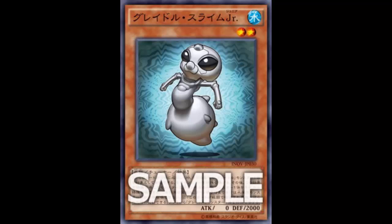So yeah, summon this, grab a Gradle from the graveyard and one from your hand - there it is. Overall not bad. The rumors are still true that archetypes like Gradles, Ignites, and Romances are all getting support. I'll be reviewing the new Red Eyes card on Wednesday - it's called Red Eyes Insight. I've also heard something about Clishe getting support. Let me know what you think about Gradle Slime Junior in the comments below - thanks for watching!